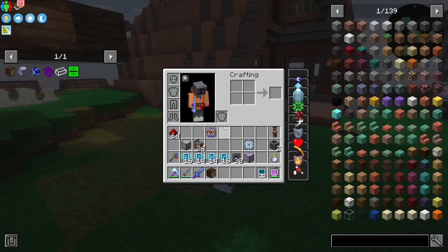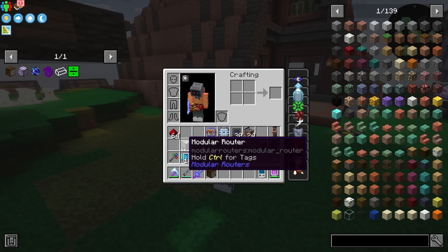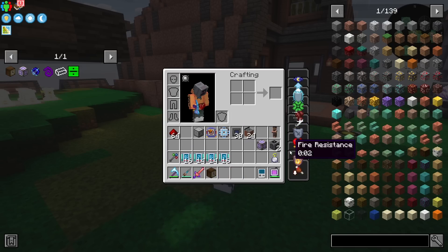I just need to figure out where we're going to kind of set up here. I do have everything we need to automate this. We're going to be using a bunch of sinks, a bunch of blue transporters. I have a router to pull out the item, then a whole bunch of upgrades. So let me find a spot, we'll set this up and move on from there. Singularity automation hype - let's go ahead and get it done.